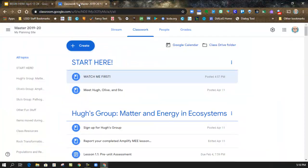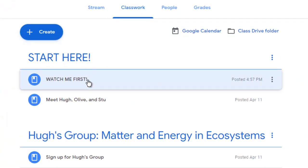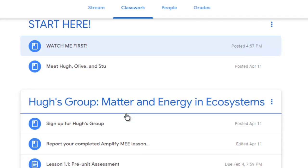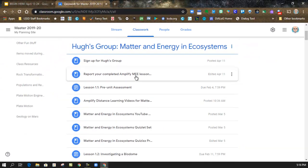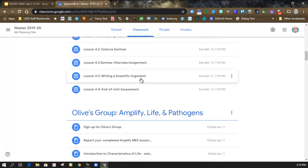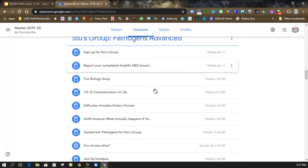I'm going to hop over to Classroom right now. You'll notice the top section says Start Here and the Watch Me First — that's what you're watching now, and that should be how you got here. The Meet Hugh, Olive, and Stu video and presentation is found right there as well. When we reference moving on to each of the pathways, you're going to see them as you scroll down. The Hugh pathway looks really long right now — it's our old Matter, Energy, and Ecosystems pathway. Then you'll see Olive's pathway, and below that, Stu's pathway.